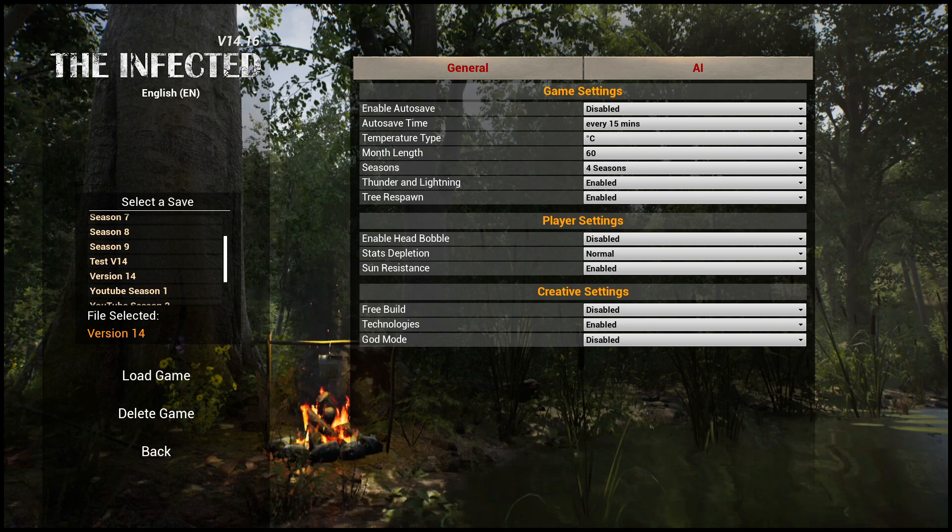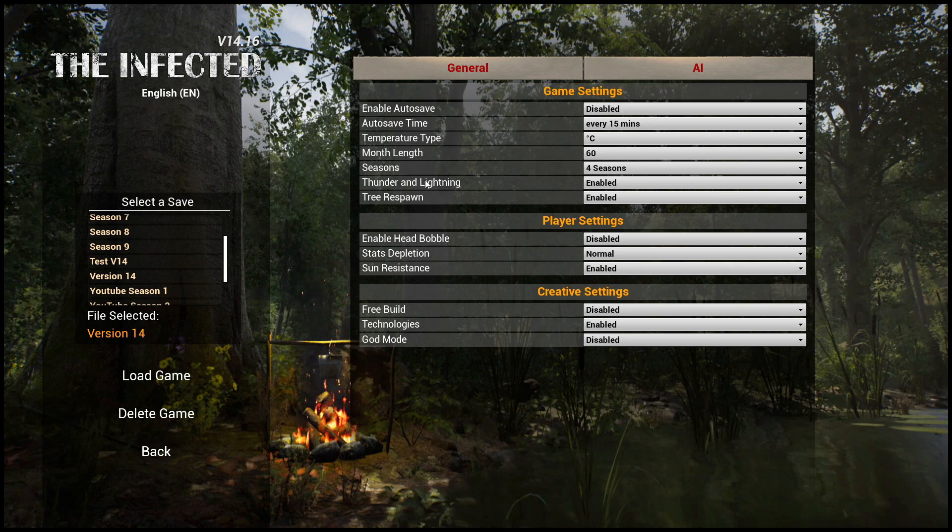Hi and welcome back to The Infected. I just wanted to take a moment to show you guys the UI as soon as you're starting up a new game. You've got your general settings and your AI settings. There are a couple of things that have changed — we've got two new added options here: thunder and lightning, and tree respawn. If you can't handle the bright flashes or the loud booms, you now have the option to turn it off.